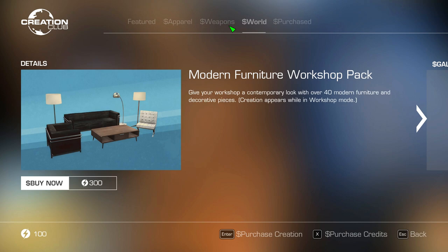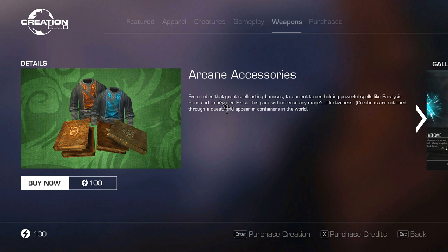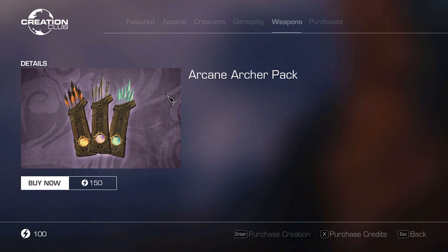Let's alt tab into Skyrim Special Edition and take a look at what they have available. Arcane Accessories adds robes that grant spellcasting bonuses, as well as things like ancient tombs - basically a pack of items that make mages more effective. It also adds a quest and items appear in containers, so it's added to the level list. And this is only 100 credits - just a dollar. So right off the bat we're already getting something for a dollar that might be worth it to some people. Then we've got the Arcane Archer Pack, which I thought looked pretty interesting, at $1.50.